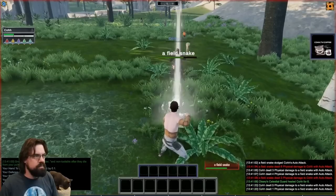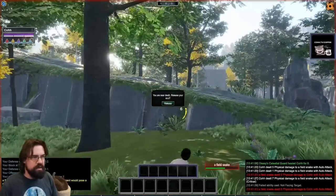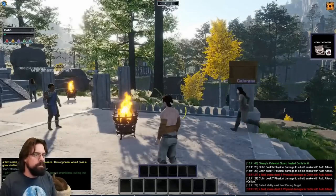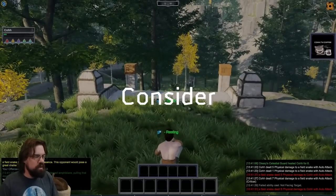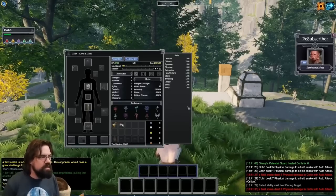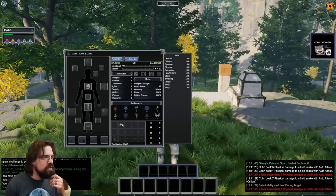The first snake Ko finds, he dies to it. This is a textbook example of how difficult Pantheon is, even at level one. For one thing, Ko forgot to assign any of his starting abilities to his hotbar, so he was only auto-attacking. And secondly, he forgot to consider his target, which would have shown him that the snake was at least one level higher than him. In Pantheon, it's very difficult to kill something higher level than you without help, but Ko stated at the beginning of the stream that he was feeling under the weather, so maybe we'll cut him some slack on this one. Maybe.